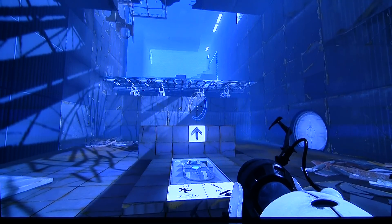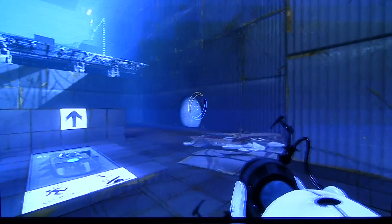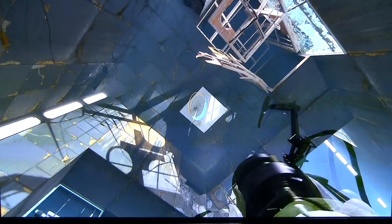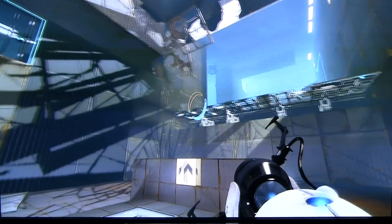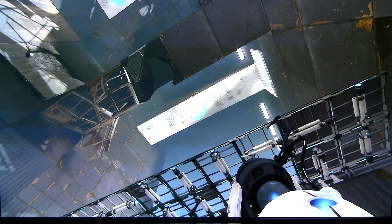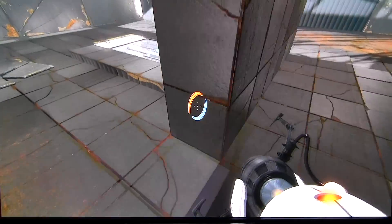So here you go — as you can see it looks amazing, it's fantastic. Now you get in these rooms, and you have your little portal gun here. Right there you open up the portal — that's a blue one. Now what you want to do is get a yellow one, and you can go back and forth through these. That's a portal, basically.